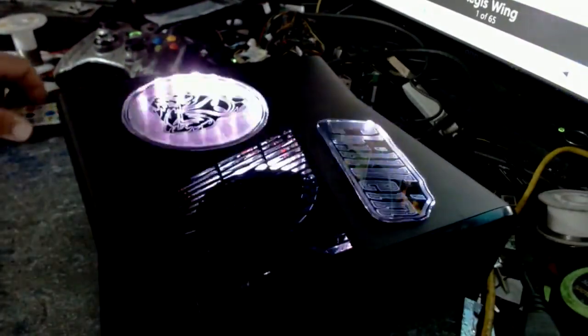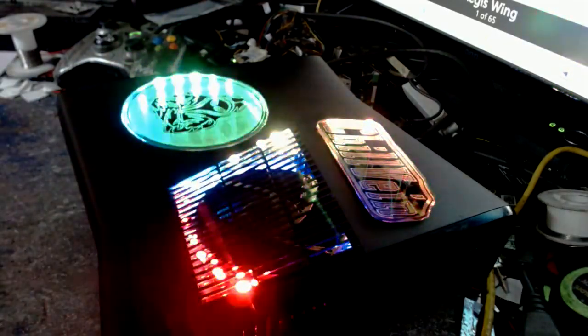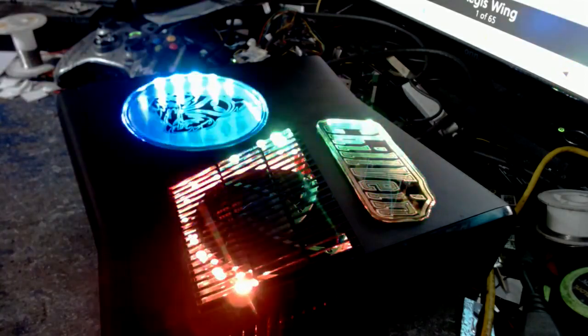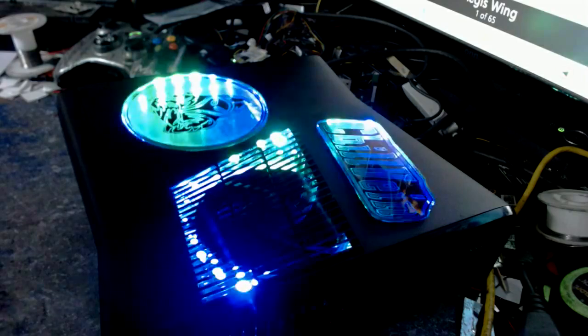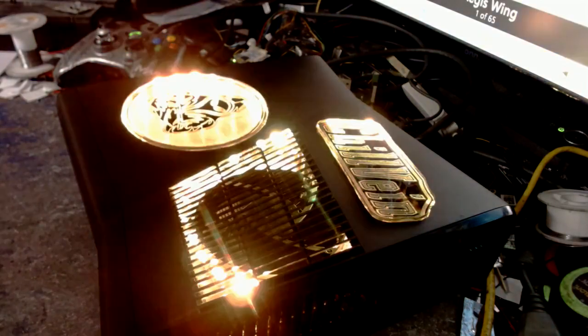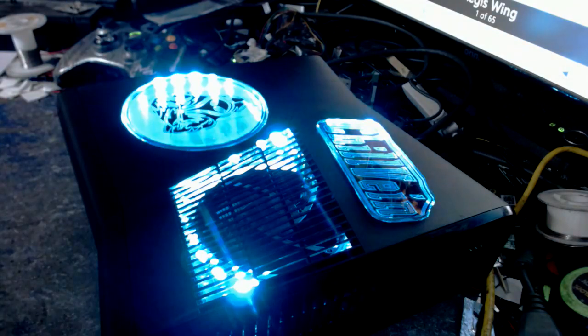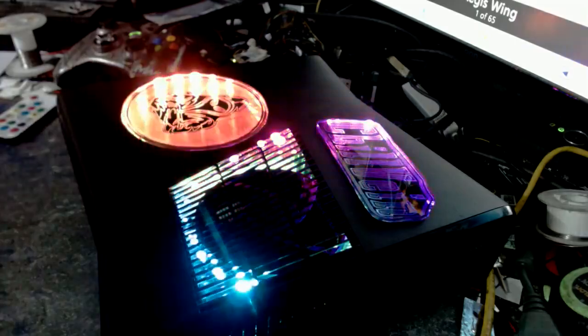You know, different swirling and stuff — you can hit Auto. As you can see it changes, and it'll go through all 300 modes of what it does, how it flashes and everything. You can also do solid colors like red, green, blue, yellow, cyan, and purple. You can brighten it, speed it up, slow it down — all that kind of good stuff.